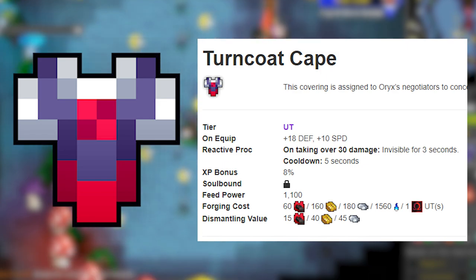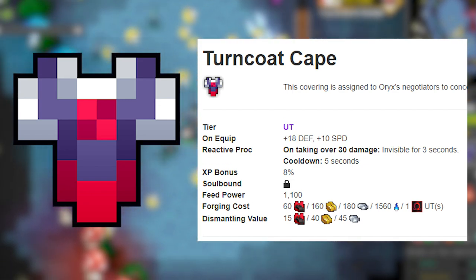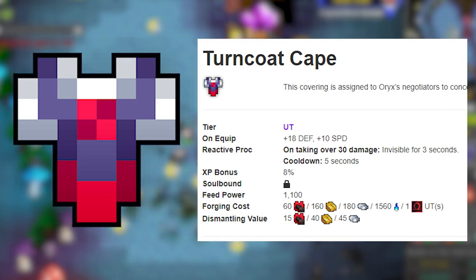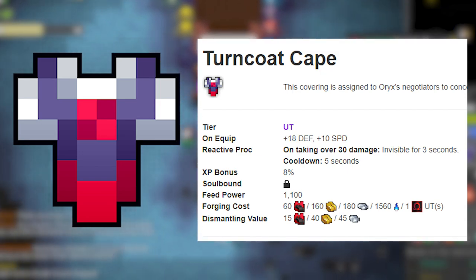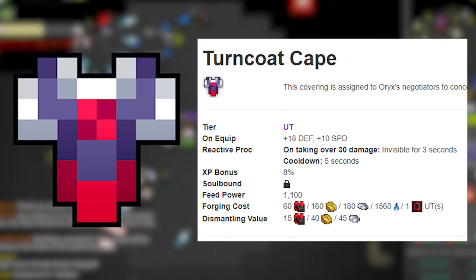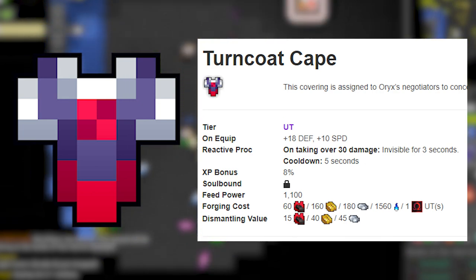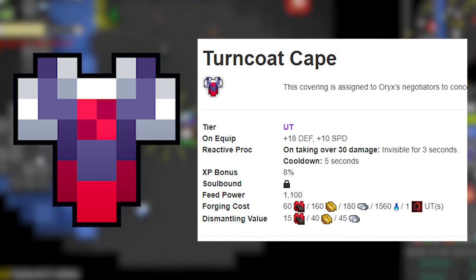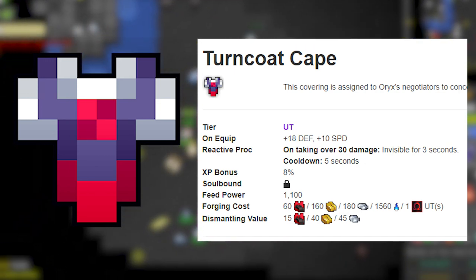Number 6: Turncoat Cape. This is a decent armor released with the Oryx 3 update, dropping from the Gemsbok miniboss. It gives 18 defense and 10 speed, which is amazing for classes that need speed like Hunters or Archer. When you take over 30 damage you become invisible for 3 seconds with a 5-second cooldown. Combined with the Monocle ring from Gemsbok it's pretty solid, but it's situational — I'd mainly use it on classes with only 50 speed like Archer and Hunters, or possibly Rogue or Trickster.